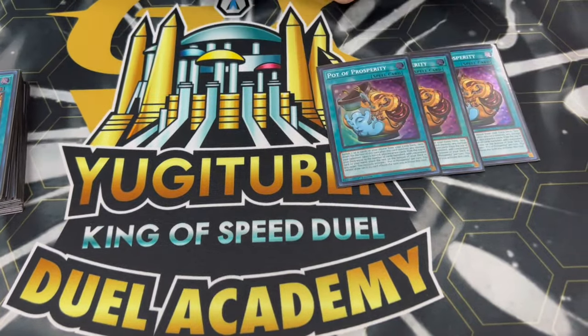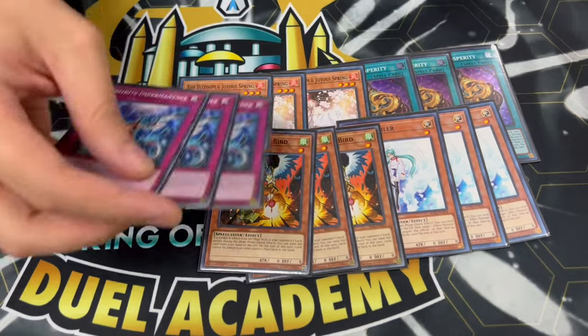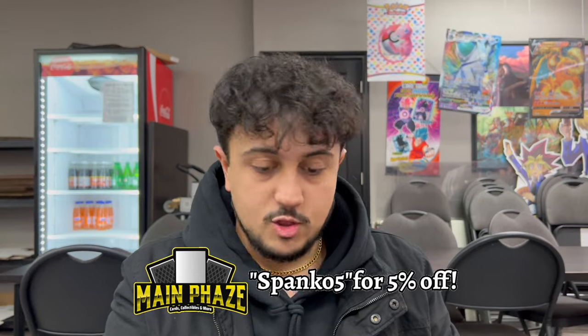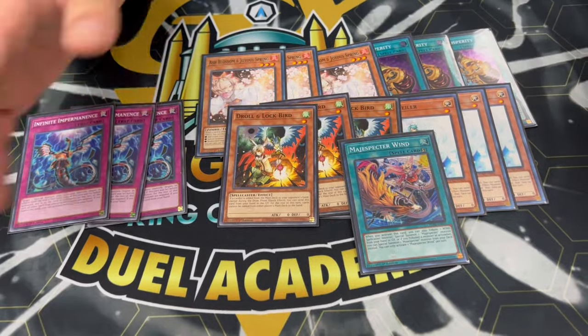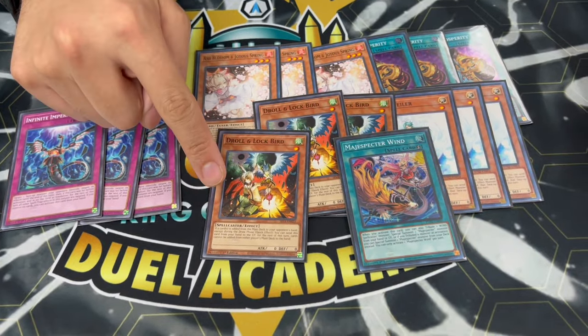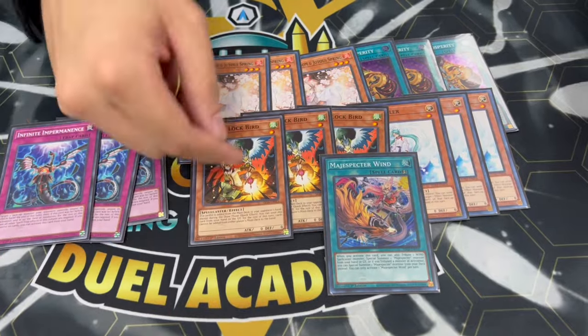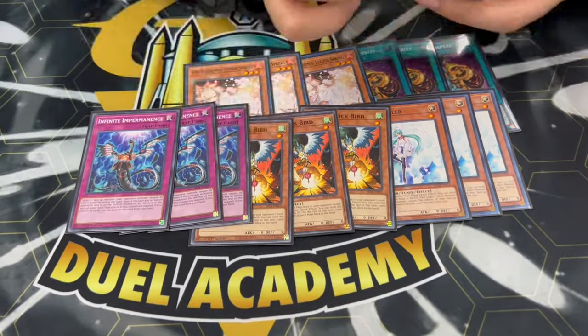We're playing three Prosperity for consistency. Because we're in a hand trap format, we're playing three Ash, three Veiler, three Droll, and three Infirm - maxing out on all the best hand traps of the format. Another option is Nibiru, but I personally think Droll is a little bit better in this deck specifically because it's actually a WIND spellcaster. There are hands where you brick and don't open a Magispector name, which is very unlikely, but Droll being a WIND spellcaster means you can actually use it for your Majesties or Magispector WIND effect. Worst case scenario you normal summon this and get your combo started. That's why it's important to be playing Droll and Lock Bird specifically in this deck.